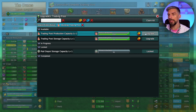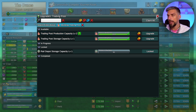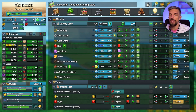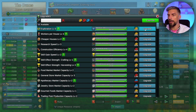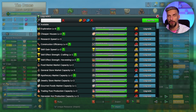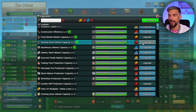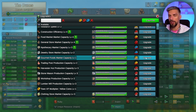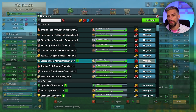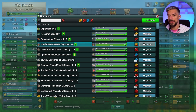As you upgrade the trading post you can increase its capacity. Once you have enough money that will help you get more traders and import more goods so your town grows faster. Workers per house is really good because if you need more workers, that's the thing to do. Skill growth is nice, and market capacity allows you to get way more traders per building so you can import and sell stuff faster.